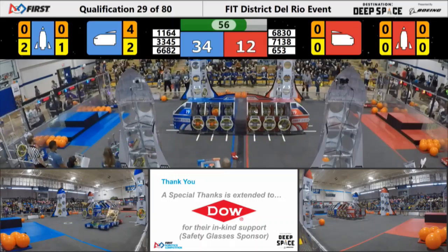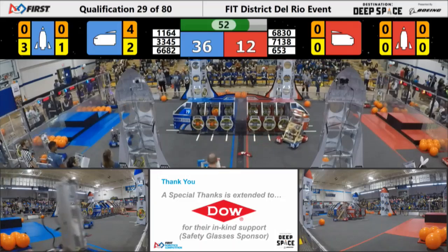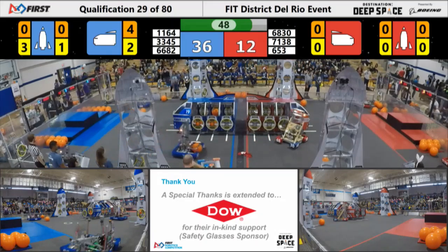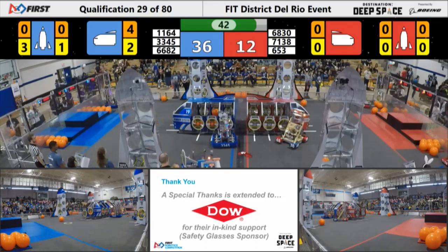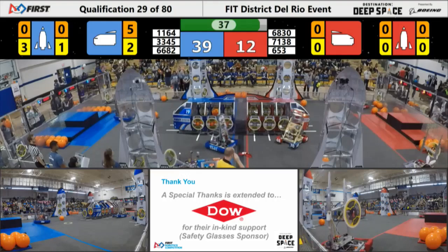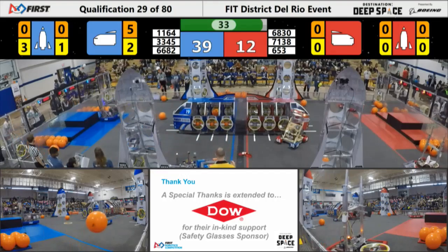Blue has increased its lead to 22 points, about 50 seconds left. 6830 appears to be immobile over here by the red cargo ship. 40 seconds left. Looks like there's a bumper issue, leading to a disabling — we'll check on that later. 3345 is able to place more cargo in the cargo ship.